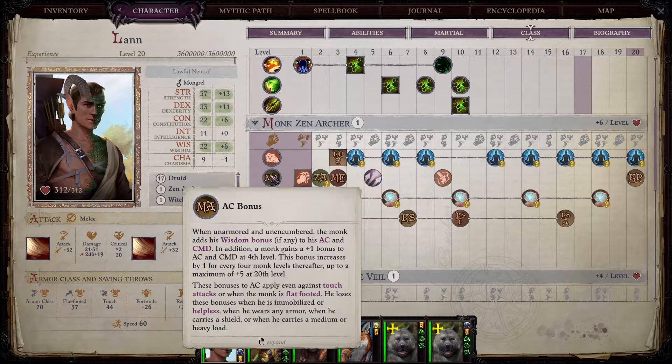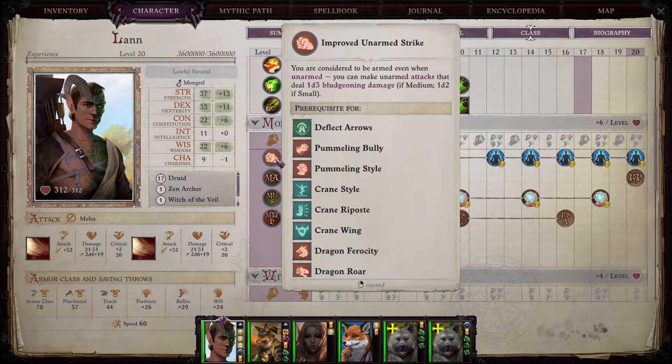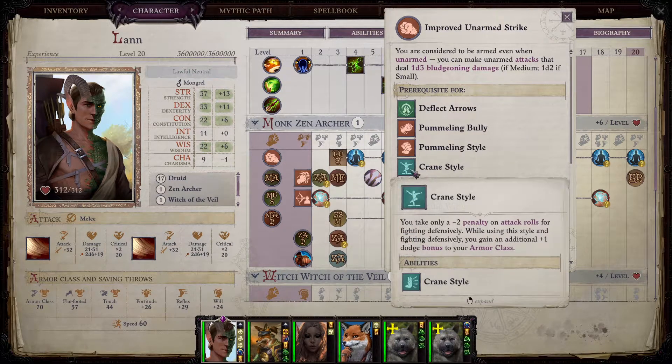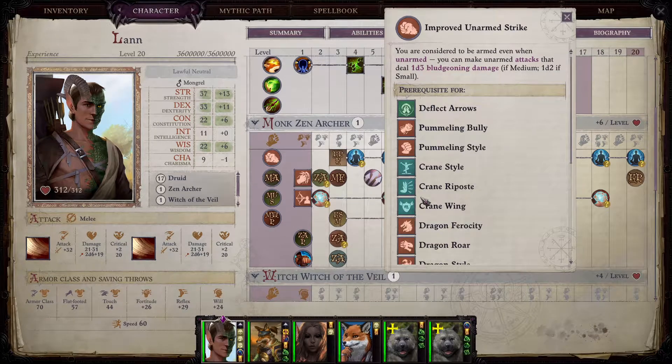That is why most people dip into monk for just one level — so they get this unarmored wisdom bonus to their armor class. It's going to be perfect for us. Additionally, monks also get improved unarmed strike as a feat, which is very useful for us, as we will have a chance to take crane style, crane wing, and crane riposte into our build if you choose to.